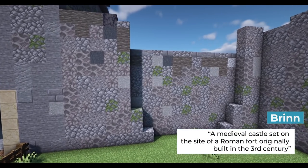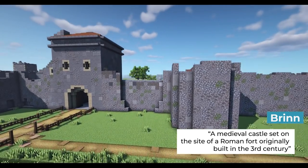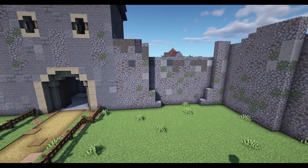In real life, this castle is right next to the sea in the Portsmouth direction, and it was actually built as a Roman fort, which gives it this nice square footing. Most of the walls around it were actually still the Roman walls that have just been reinforced over time.